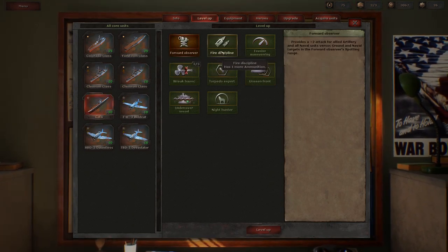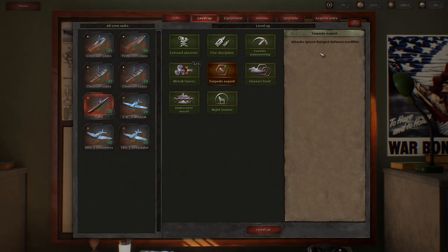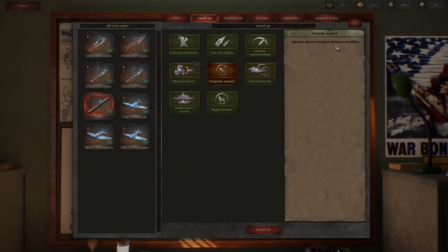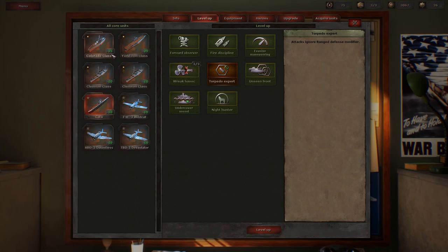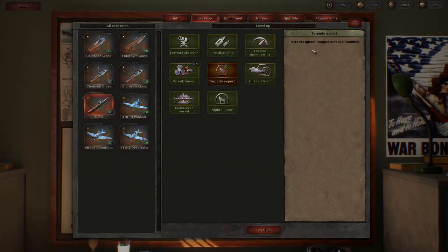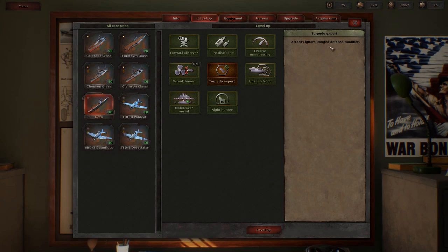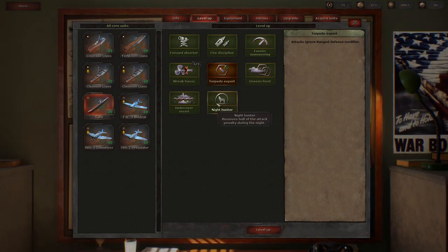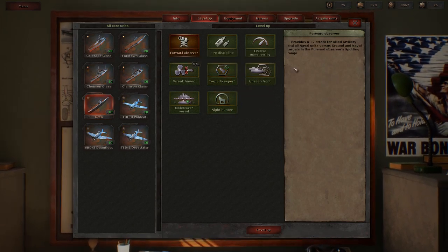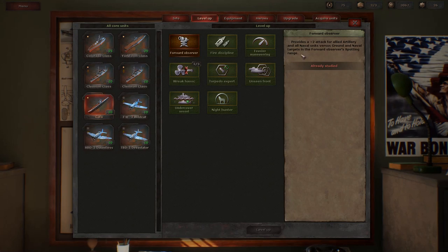For the submarine, the forward observer option is really good, especially because that's how we use our submarine — as a forward observer. I'm not sure about the range-reduction skill since submarines attack from fairly close range, so the range defense modifier probably isn't huge. I'd love to hear from anyone playing the game on that. We're going to go with Forward Observer again — that's a plus-two attack for all of our naval units. Night Hunter would be great too, but Forward Observer fits our playstyle.